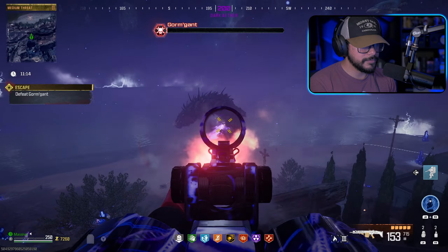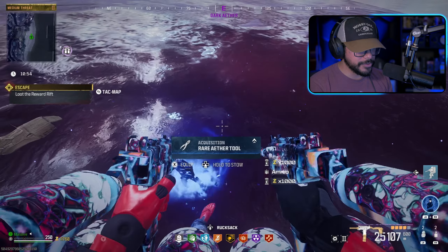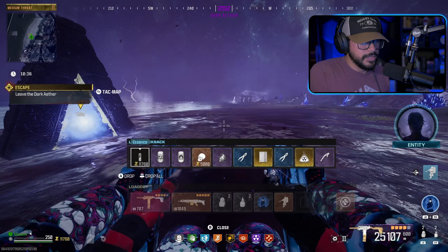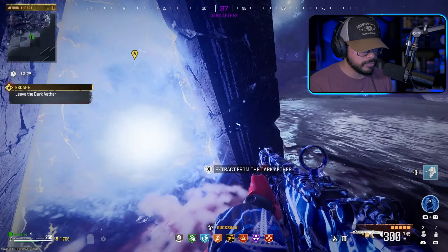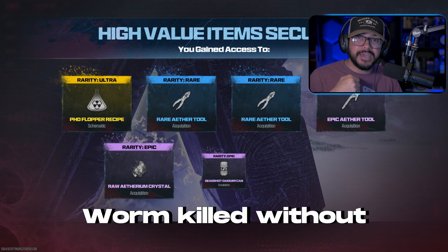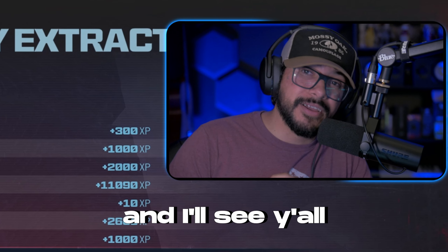Got a golden scum, an ethereum crystal — yes! I wish I could take that three-plated armor vest. We got the golden scum, the locked diary, and PhD Flopper. You only need one self-revive — more than enough. So there you have it: if you're still trying to get the ether worm killed solo, this is probably the easiest way to do it without dealing with too many zombies. If you enjoyed the video, don't forget to like and subscribe — I'll see y'all on the next one!